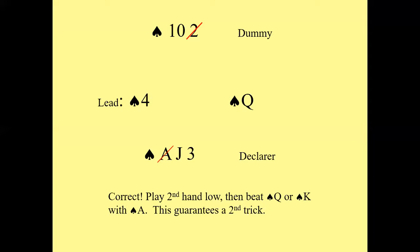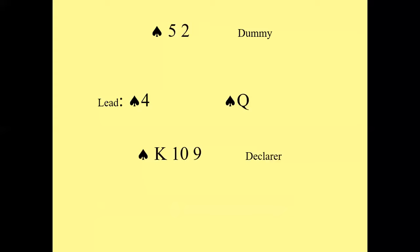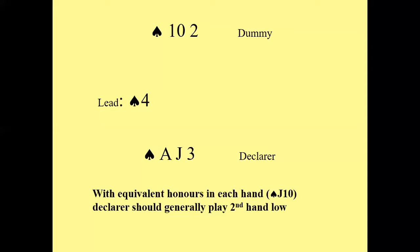I find these polls incredibly revealing, because a very large proportion of you are not getting the answers right on these, and it's not really a matter of judgment — there is a right way and a wrong way to play these. The key on this hand is that you've got equivalent honours in both hands — the jack and the ten — and it's generally right in that situation to play second-hand low. Don't waste your ten, because you've got the jack as well. Does the rule of eleven make any difference here? Not really. You can assume when they lead the four, especially in no trump, that it's their fourth highest from their best suit, but I don't think the rule of eleven will necessarily help you. You can guarantee two tricks on this layout as long as you play it as described.